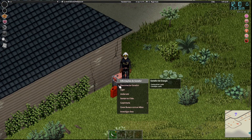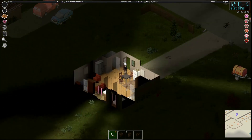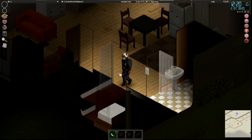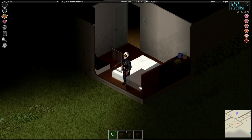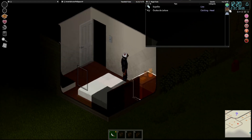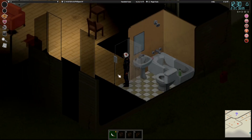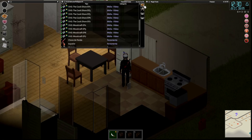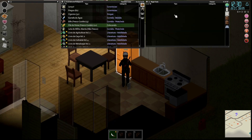Deixa eu ligar o gerador aqui. Tomara que não atraia muitos zumbis. Aqui é uma região que eu limpei e não tem muitos zumbis. Mas vou fechar aqui a porta, vou desligar as luzes aqui. Deixa eu pegar essa cortina. Vou fechar aqui. Vamos colocar aqui dentro da geladeira, congelar para não estragar. Vou congelar esses filés aqui — 12 filés. E os bifes vou deixar dentro da geladeira.